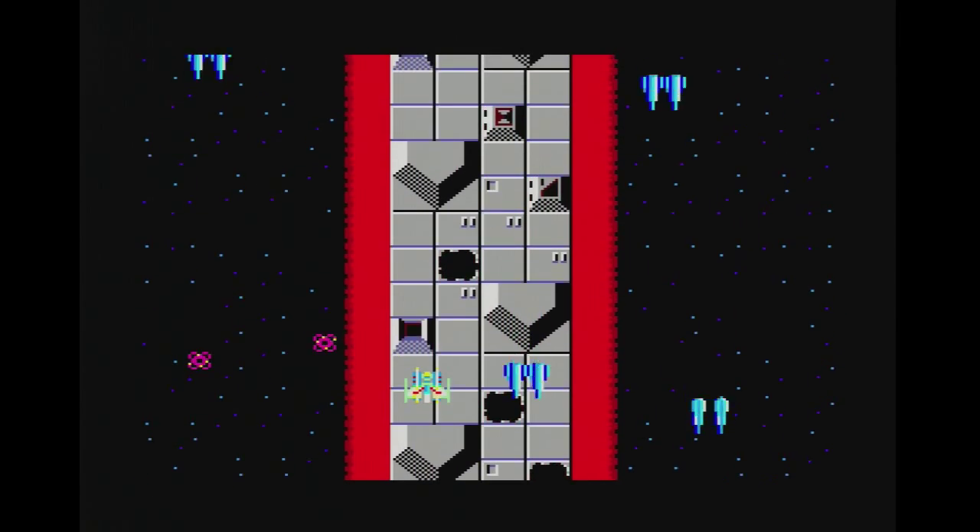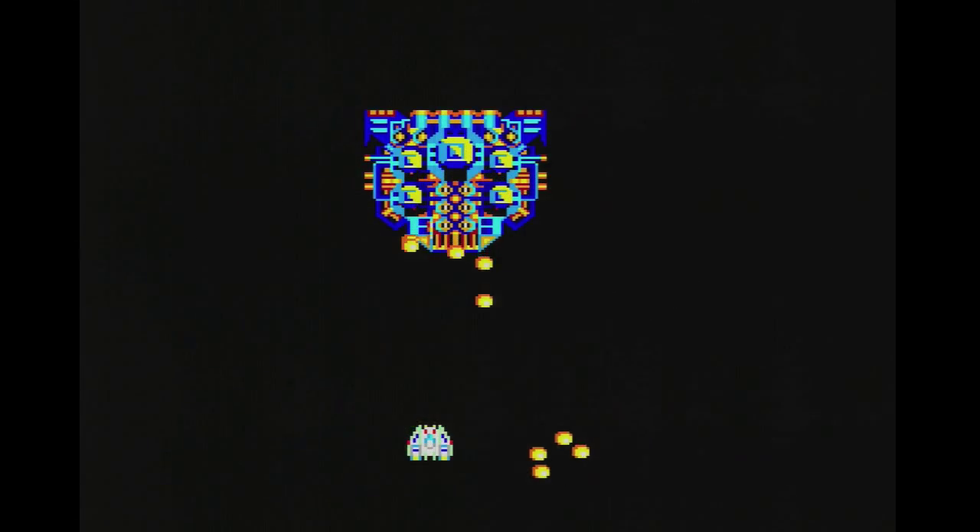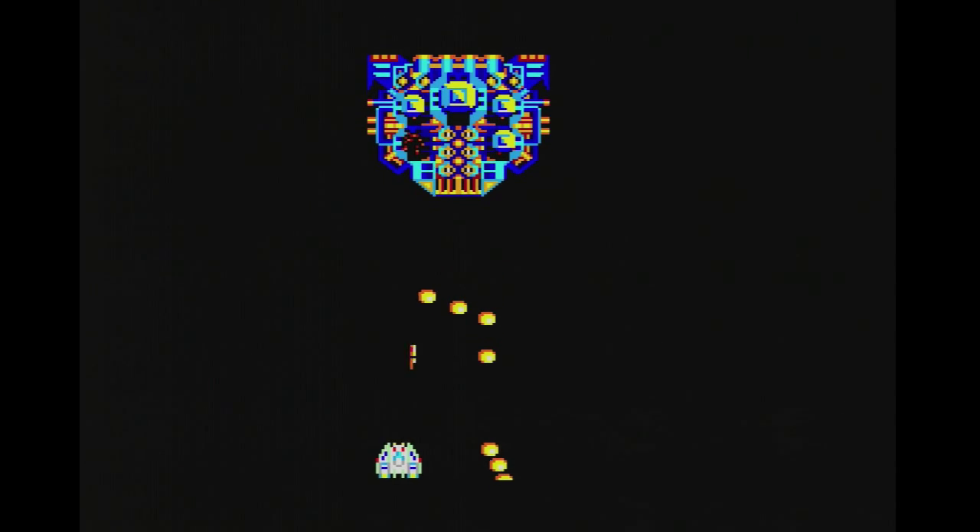The one standout feature for Astro Warrior, which is fairly forward thinking for its time, is the enemy fire. It's not simply a single pixel coming at you — it's a giant yellow colored sprite. Nothing in the level is yellow, so enemy firing patterns contrast nicely. It's really good game design, especially for 1986.